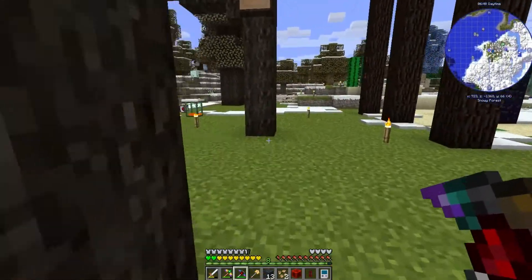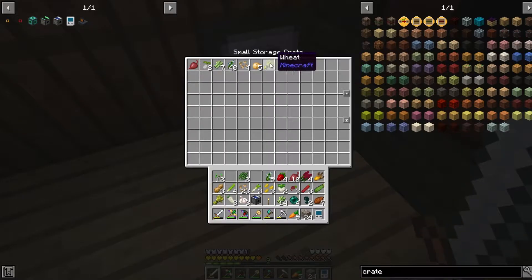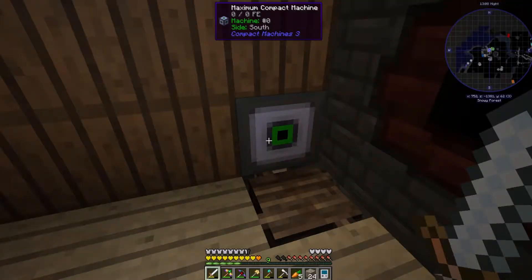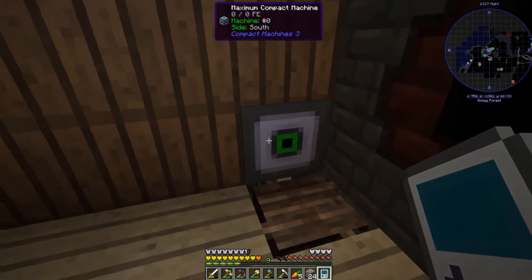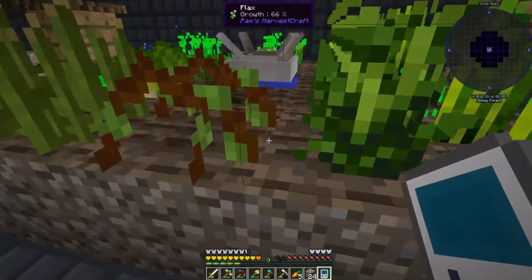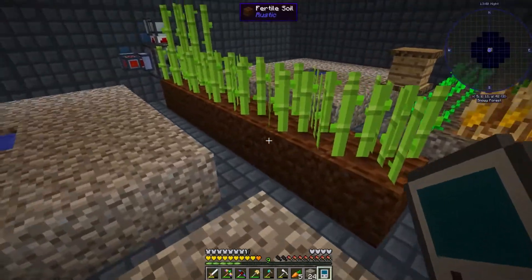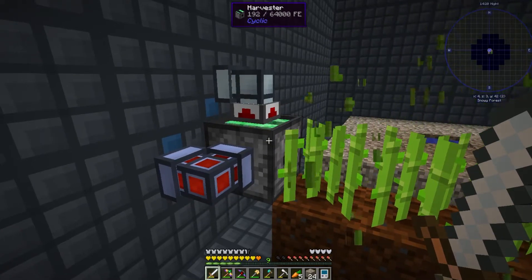Now let's actually make the Harvester and tear up the farm. I hooked it to a small storage crate and started the build inside the compact machine — you can see it's already outputting crops. Right-clicking the compact machine can show you what's inside, though sometimes there are rendering issues. One reason we're doing this is so crops don't need to tick and animate live in the world — we can interface with everything in a tiny box and save space.